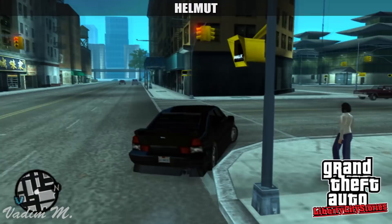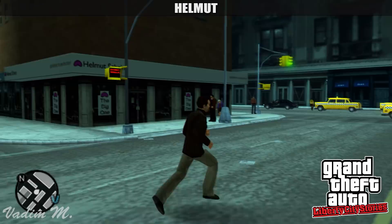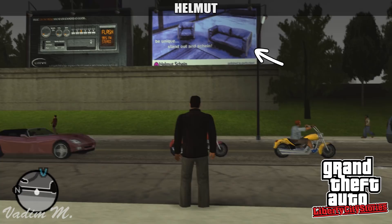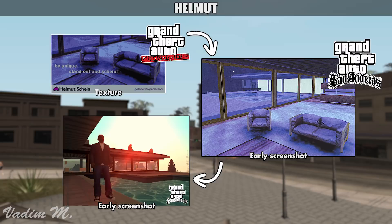Did you know that you can find this store in GTA Liberty City Stories? The store is located in Chinatown under the name Helmet Shine. Now, you might be asking yourselves, why do I think that Helmet in San Andreas and Helmet Shine in Liberty City Stories are connected? Well, according to this advertisement near the airport, Helmet Shine in Liberty City Stories sells furniture. Fun fact — the developers reused a beta picture with a cut interior from the Mulholland safehouse. I wonder what this could mean. By the way, special thank you to Tomazak for finding this.